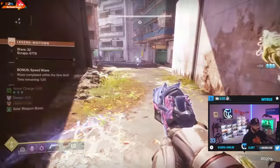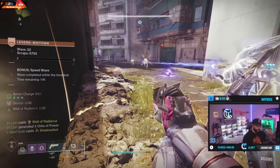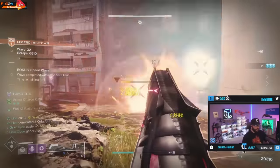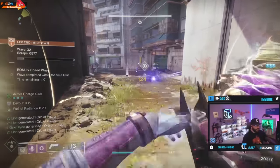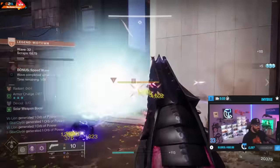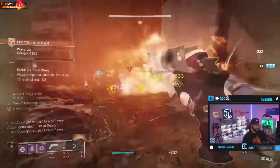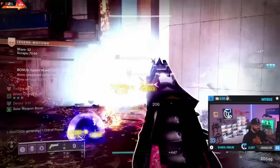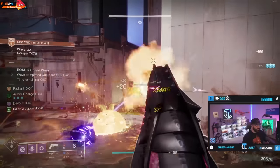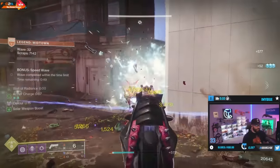This is a speed wave — same thing here. Pay attention to the tether, let the enemies get tethered, and then all I've got to do is use that primary, get my super back. Just mark the enemies and let me use my primary. And just like that we're back at it. Cenotaph marks everything, so we're not nuking.